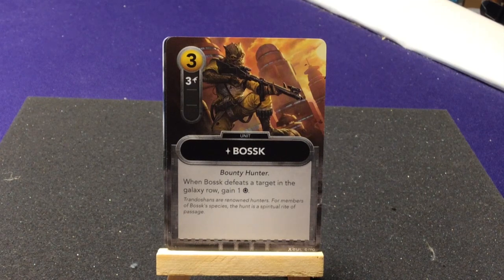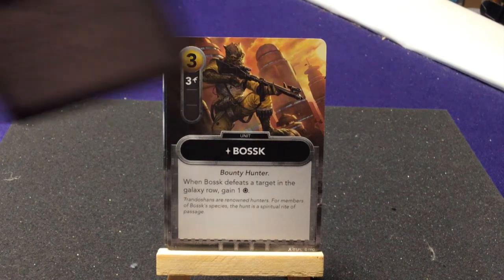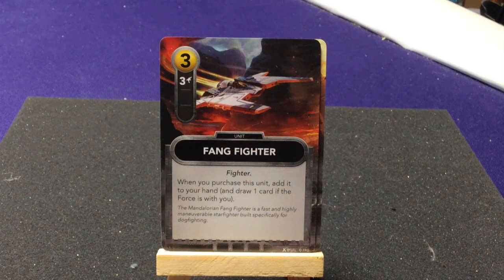Bossk the Bounty Hunter — when Bossk defeats a target in the galaxy, gain one force. Two copies of the Fang Fighter — when you purchase this unit, add it to your hand and draw one card if the force is with you. That's a cool idea — if you have the force, you gain an extra card when you buy it.